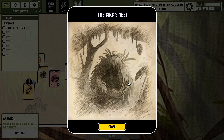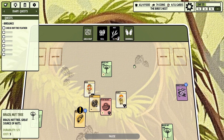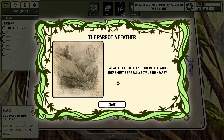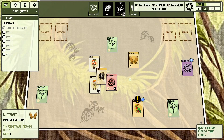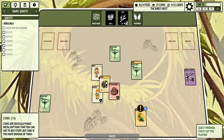The bird's nest — I thought it was going to be like the hornet's nest or the snake's nest. A Brazil nut tree! Check out the feather — oh, there's the feather. What's it say, Marco? The parrot's feather: 'What a beautiful and colorful feather. There must be a really royal bird nearby.' Okay, got it. So I think our goal is to make contact with the royal parrot.